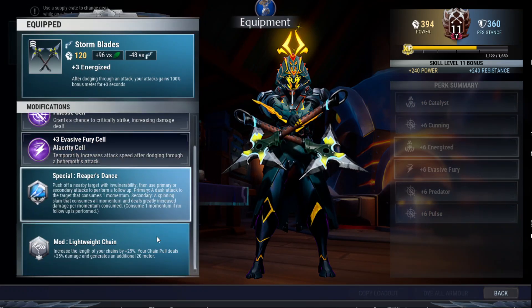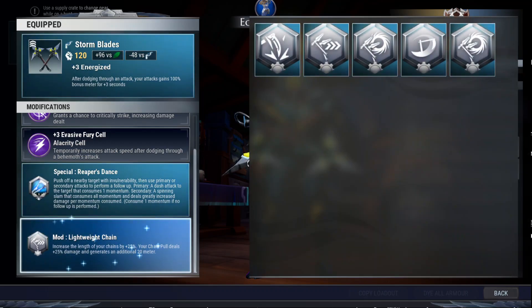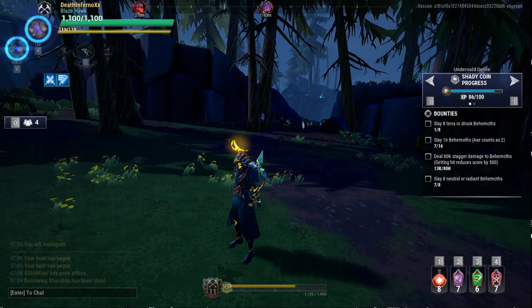So here's the equipment: Cunning and Evasive Fury with Reaper's Dance and Lightweight Chain. Lightweight Chain can help you regenerate an additional 20 meter when you hook to a behemoth. But if you don't want to use this one, you can always switch to Hurricane Blades. As you can see, I did not do any blade spinning attack, so I don't think that's quite optimal.